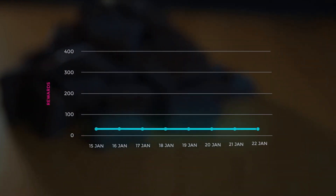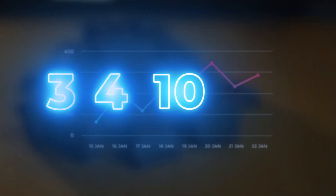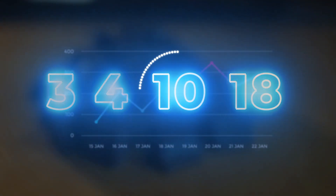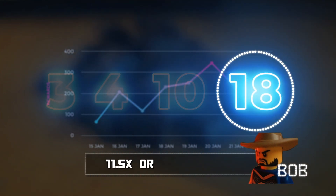Rewards are actually calculated using the median bid. With bids of 3, 4, 10, and 18, the median bid is 10. That means Bob's final staking reward is capped to only 11.5 bids worth, or 115% of the median.